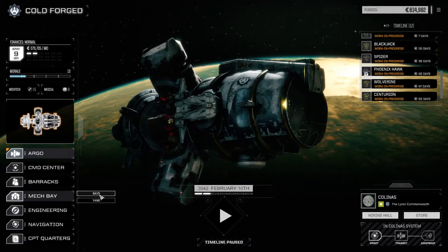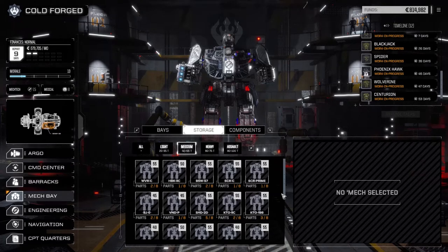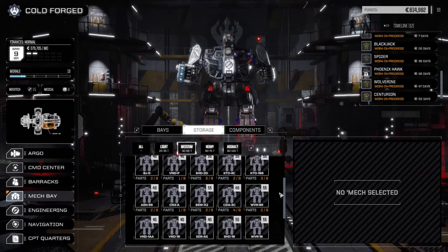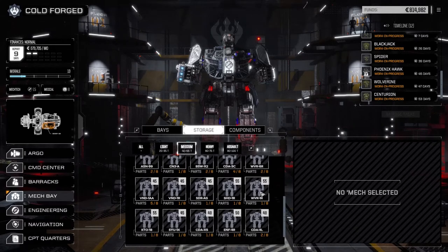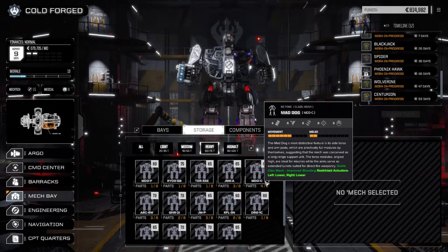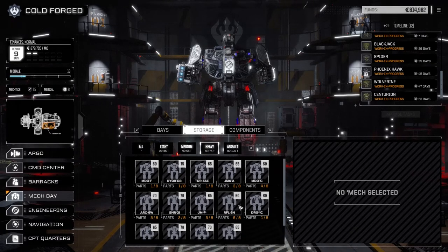Before we leave the episode today let's have a quick look in the mech bays. In storage, medium mechs: Shadowhawk parts, Wolverine parts, Vindicator parts — we could use another Wolverine. We've got 1, 2, 3, 4, 5 Wolverine parts — but wait, this is a Clan Wolverine so that doesn't count. So really it's just a Vindicator and a Shadowhawk we have a chance to get here in the medium category. In the heavy category, we have Mad Dog pieces — we had 4 and picked up another one, so we've got 5 of those now. Still have 7 parts of the Catapult, 6 parts of Rifleman, so we're pretty close to getting something there.